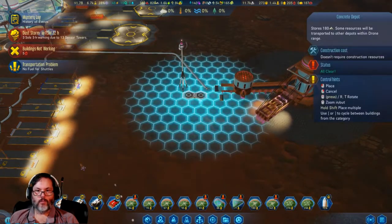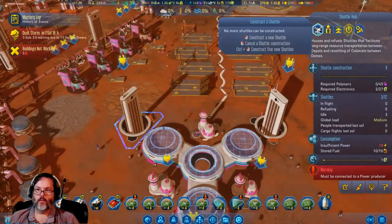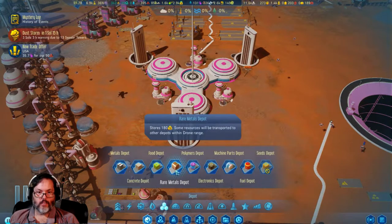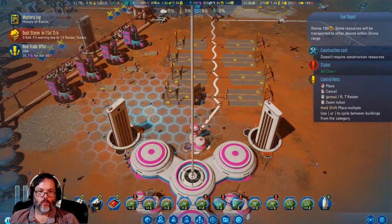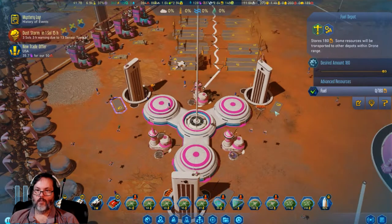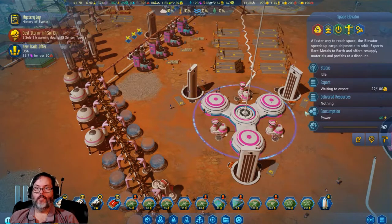All right, we've got concrete production underway. I'm going to put a small concrete dump just right there. Again, once those all come online — awesome. What I do want out here is fuel — fuel, fuel, cool. That one can be maxed, that one can be maxed, and that one can be maxed. Now I want to turn off the rare metals; I don't want that blowing up.